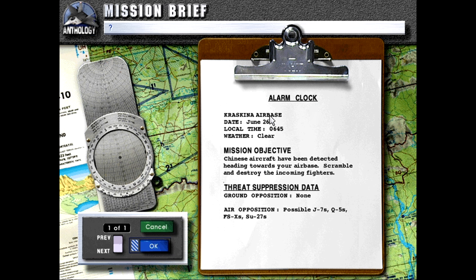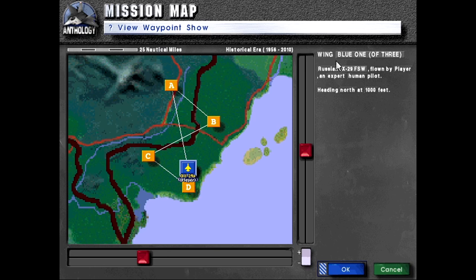Alarm Clock — Kraskina Airbase, date June 26, local time 06:45 hours, weather clear. Mission objective: Chinese aircraft have been detected heading towards your airbase. Scramble and destroy the incoming fighters. Ground opposition on, air opposition possible: J7s, Q5s, FSXs, and SC-27s. Curious note here is that we are actually Russian in this mission.